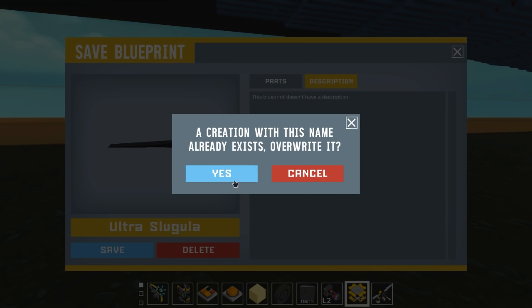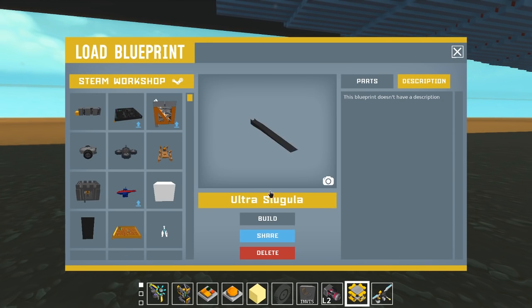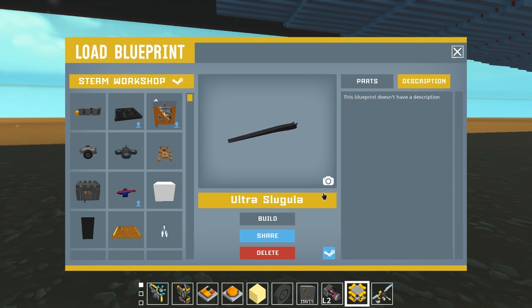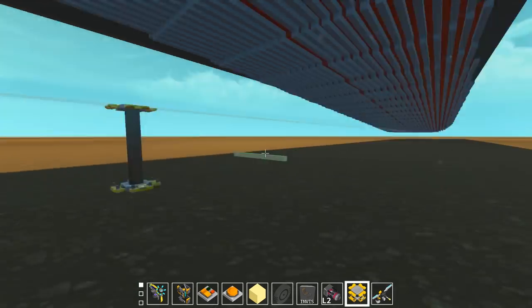So I'm going to save Ultra Slugula to the workshop and share it for everybody who wants a crack at this guy. If you guys want to make an improved Ultra Slugula, be my guest — in fact, please do so. You guys can get this to turn without lagging the server too much and fly better than I can. I'm fairly certain a number of you guys are way more experienced than I am, and I'm not afraid to crowdsource to the experts.